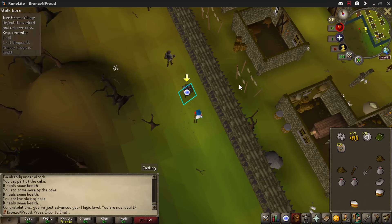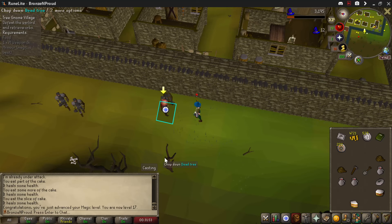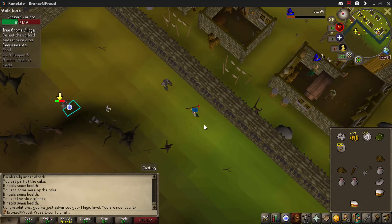I always have problems with safe spotting this boss, so I just wanted to show you guys how to do it. If you step on this line just here, then he can come towards you, so attack him.